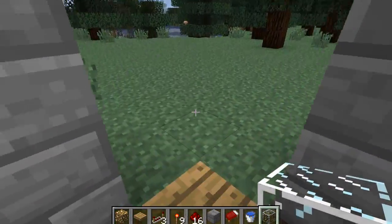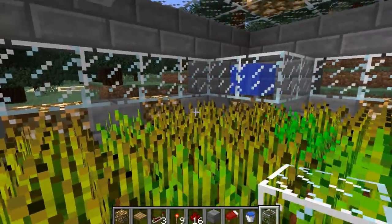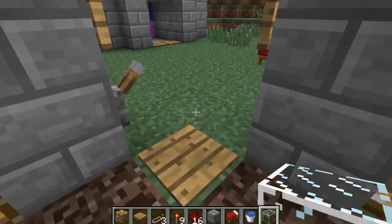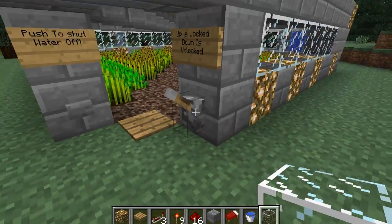I'll give a tutorial on actually how to build this when I've got it fully done. This is the reset to turn off the water. You can reach every single bit of this with your hand to replant and whatever you need to do.